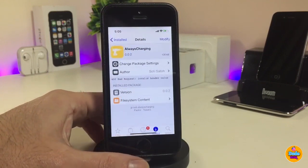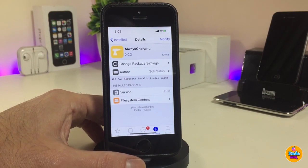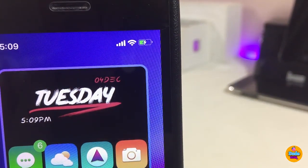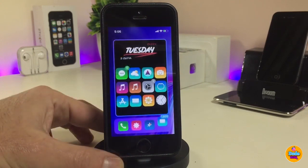The next tweak is Always Charging. Once you download it, it will always show your battery indicator as if your device is plugged in and charging. As you can see here, it looks like the device is constantly on charge. This is what the tweak provides once installed on your device. If you want that style, go ahead and download Always Charging.